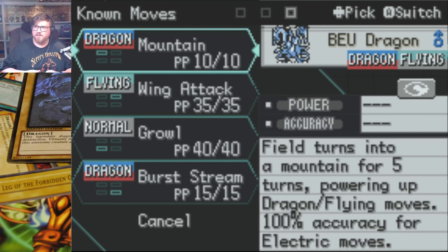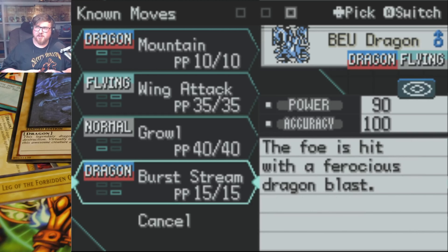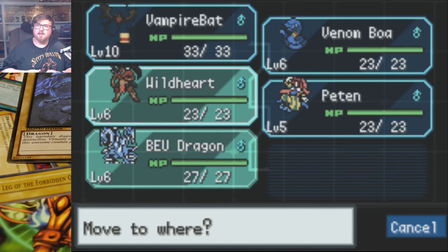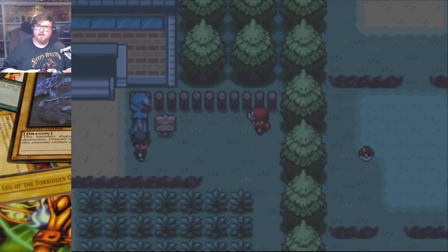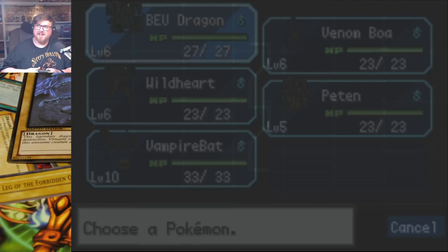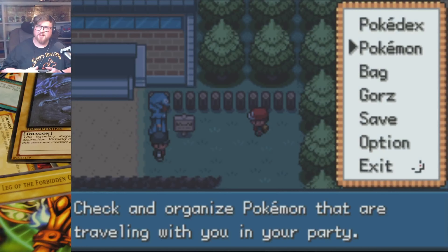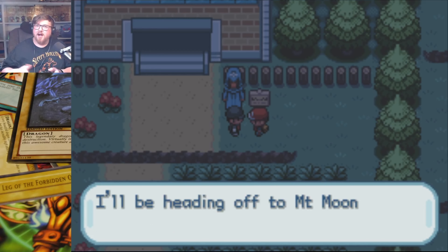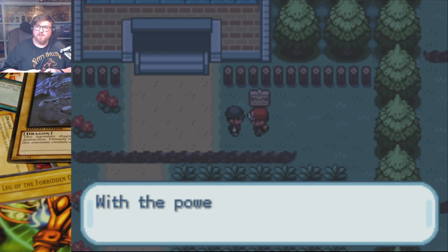So my goal is to have like 30 minute videos and we're just gonna cut it off at 30 minutes. This one's definitely going a bit longer because this is the first episode. We gotta see what's up with Blue-Eyes — Dragon Flying, that's cool. Mountain: Field turns into a mountain for 5 turns, powering up Dragon Flying moves, 100% accuracy for Electric moves. Wing Attack, Growl, and Burst Stream. Oh my god, Blue-Eyes is cracked.